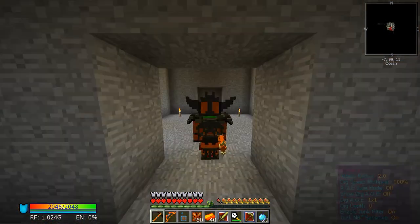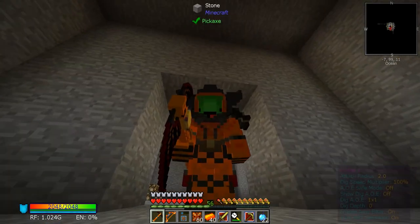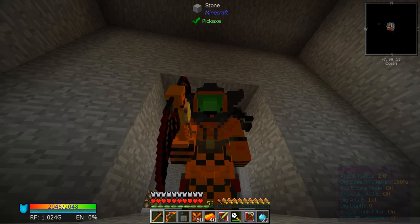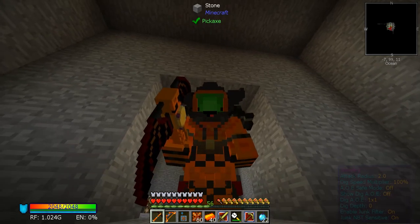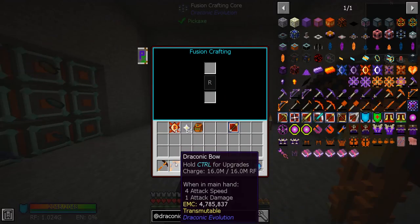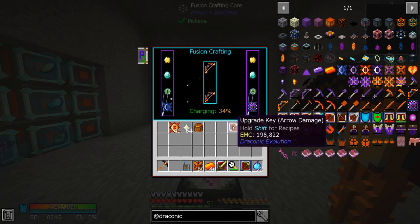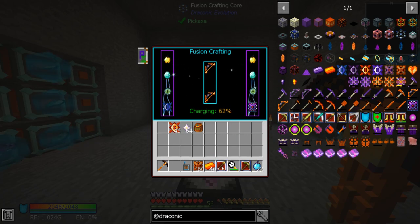How do we look with this thing? Oh yeah, we look great! My mouth just fits perfectly right in there — that's so weird. I think I showed you guys this last episode but it really is weird looking. Let's throw this guy in, upgrade the RF capacity, and then do arrow damage afterward.